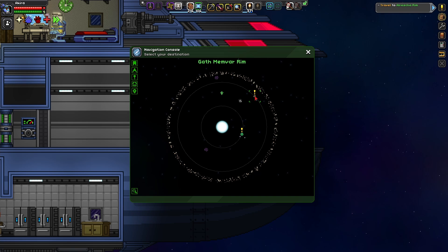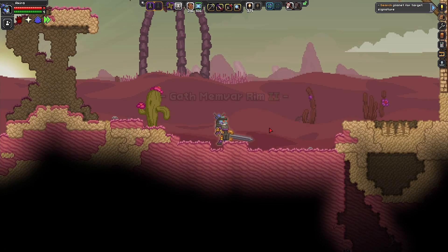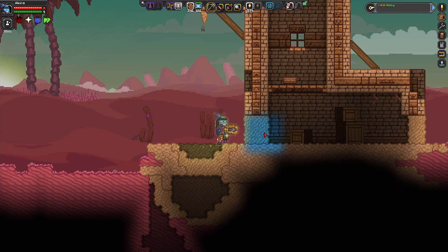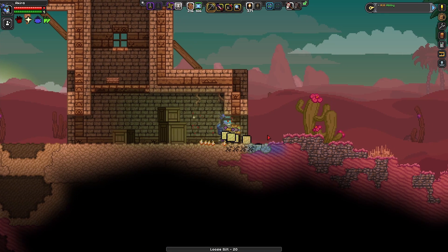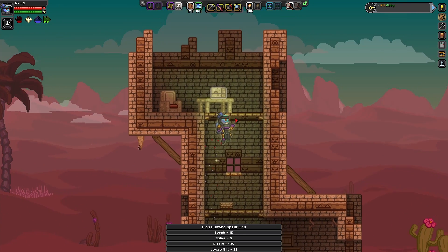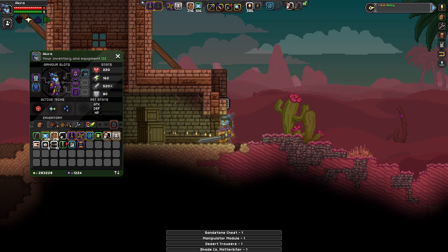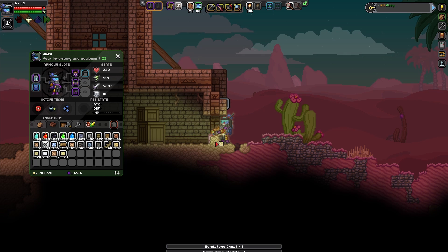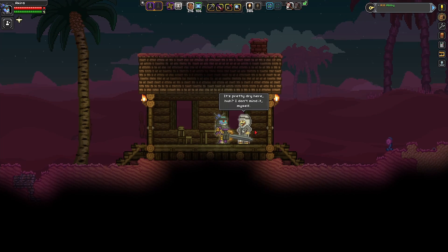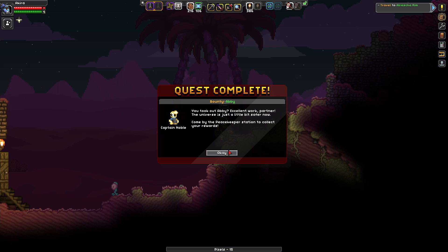As usual we have to search the planet for the target signature. Abby is actually pretty close by — let me go ahead and mine these blocks really quickly and take a look inside those crates and this chest here. A lot of these items are really low quality so I'll probably just sell them. Anyways, Abby should be just around the corner. 'Don't worry citizen, I'll be taking care of your problem.' It's pretty dry here — yeah, it's a desert. Here's Abby — and that was taken care of really quickly! 'You took out Abby. Excellent work, partner — the universe is just a little bit safer now. Come to the peacekeeper stage to collect your awards.'